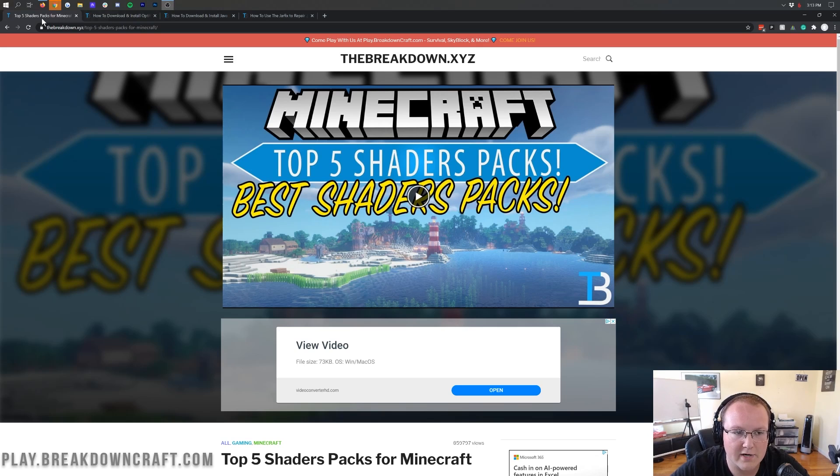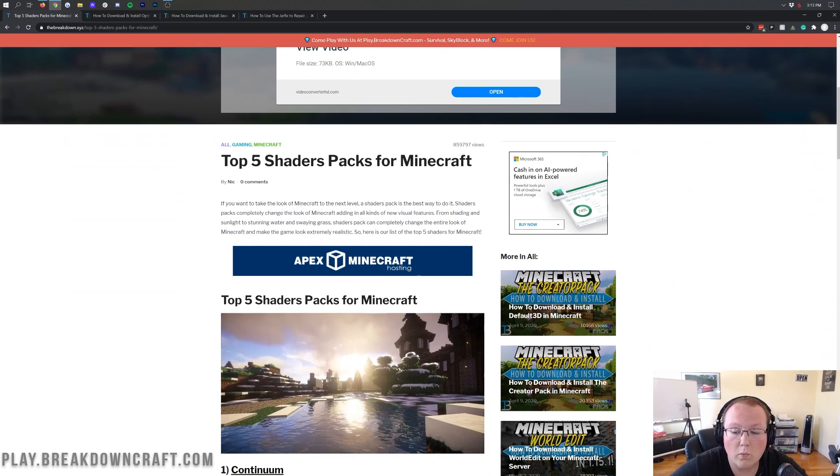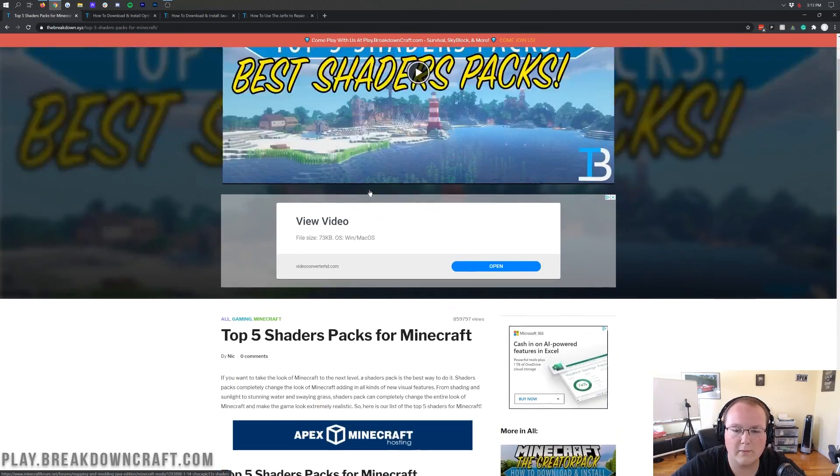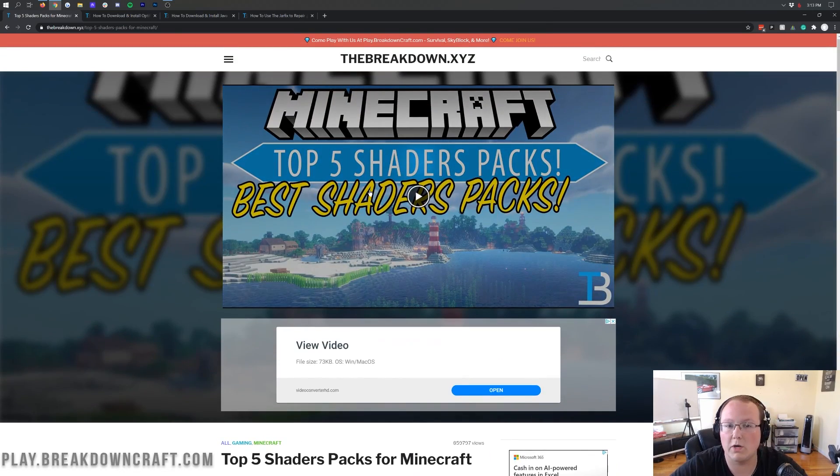Let's jump right into getting shaders. Here we have our list of the top 5 shader packs — these are the best shader packs we've been able to find, and all of them are 1.16 compatible. I have personally tested them all for 1.16 and they're all working great. Some may not have a dedicated 1.16 version, but that's because older versions work in the newest version of Minecraft without any problems.